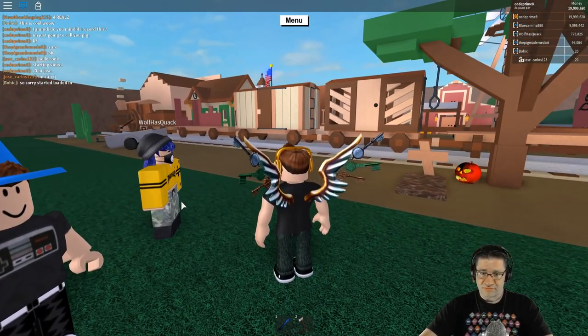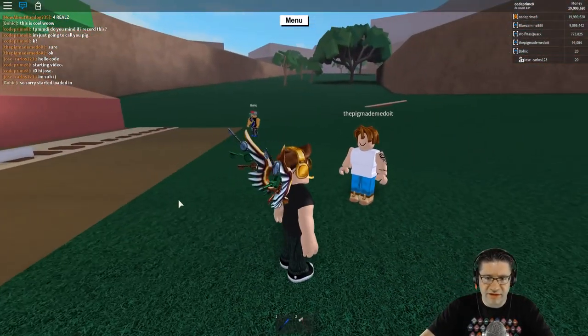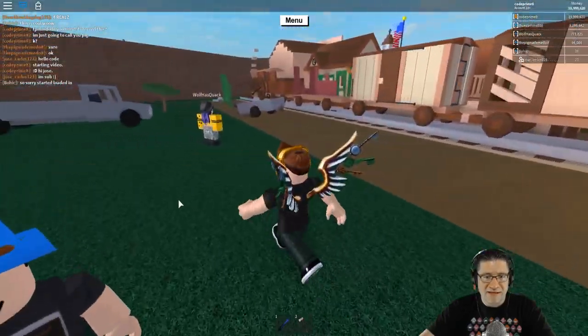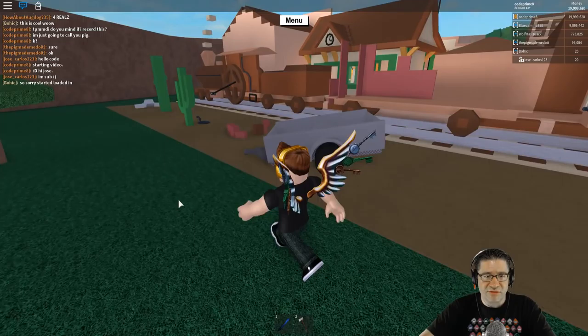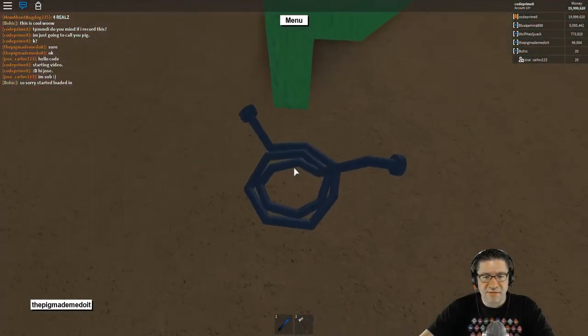Do you see this? This is incredible. I burped into the microphone just now. I'm a little bit nervous. Dude, seriously — the pig made me do it. This is an amazing build. This is like expert level stuff here. Look at this. He's got a cactus with a rattlesnake behind it.